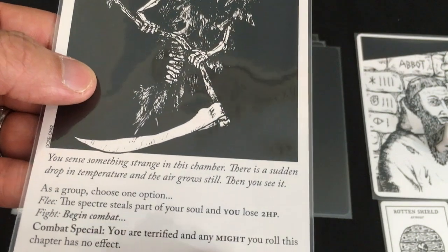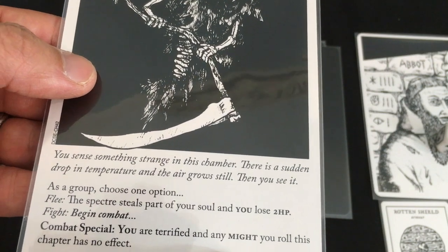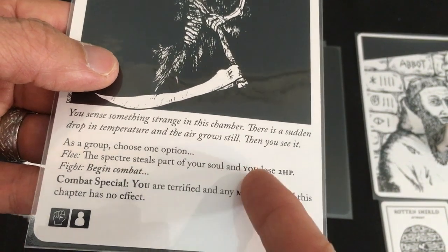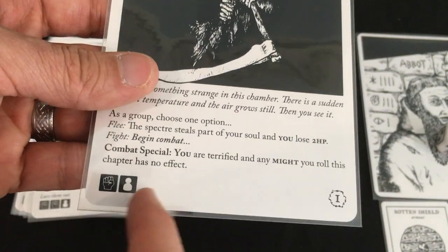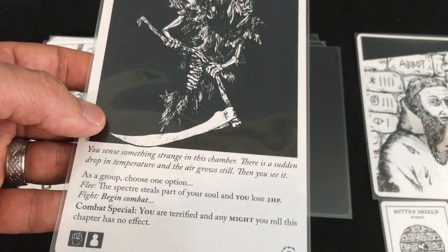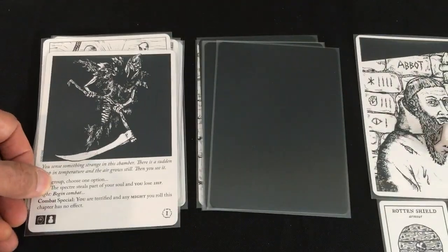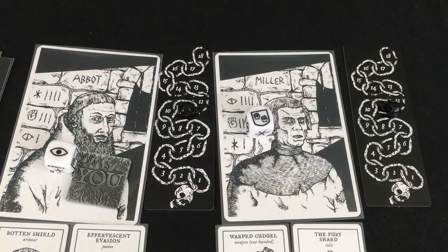A sudden drop in temperature — a Spectre! As a group we choose: the Spectre steals part of your soul and you lose two hit points, or you fight but the Miller is terrified and any Might he rolls has no effect. We take the two damage and skip the combat entirely, bringing the Miller back to parity with the Abbot. We switch the Abbot to 'you' since he has the Effervescent Potion and Shield for the remaining cards.